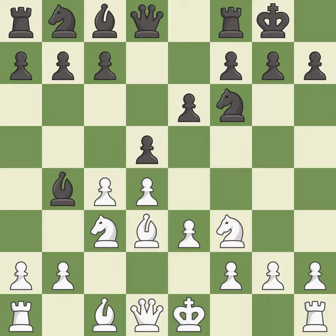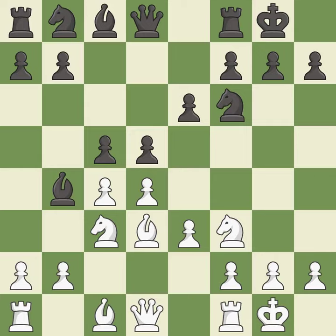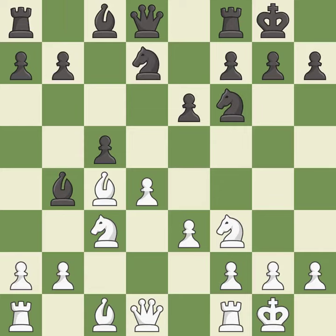Nf3 develops the knight toward the center, supports the d4 pawn, and prepares castling. c5 takes space in the center, attacks the d4 pawn, and supports the bishop on b4. Castling gets the king out of the center and activates the rook. dxc4 opens up the center and captures the c4 pawn. Bxc4 captures the c4 pawn and allows the queen to support the d4 pawn. Nbd7 develops the knight toward the center and protects the c5 pawn. a3 attacks the bishop — this moves the bishop to safety; it is the last book move.